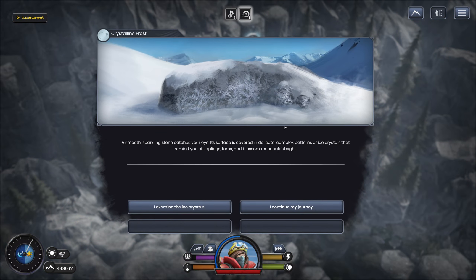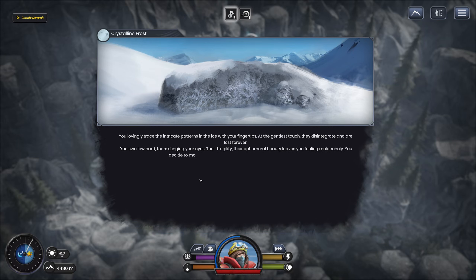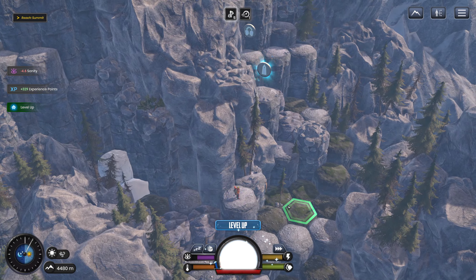A smooth sparkling stone catches your eye — its surface is covered in delicate, complex patterns of ice crystals that remind you of saplings, ferns, and blossoms. A beautiful sight. You lovingly trace the intricate patterns with your fingertips with the gentlest touch — they disintegrate, and you are lost. You swallow hard, tears stinging in your eyes. Their fragility, their ethereal beauty leaves you feeling melancholy. You decide to move on before your thoughts take a darker turn. There's someone with an English major writing this — they're just pulling out all the words.